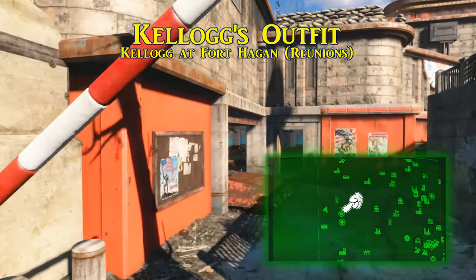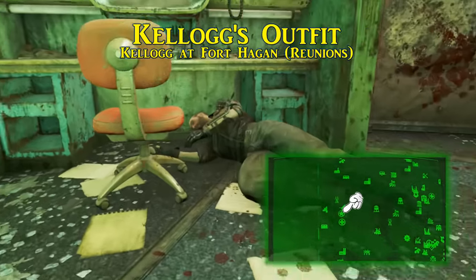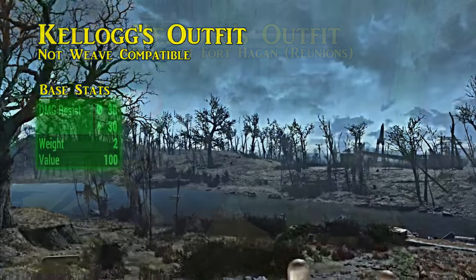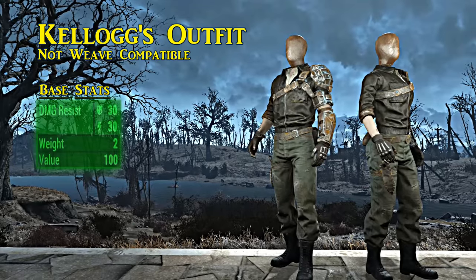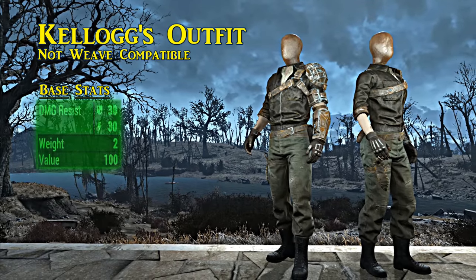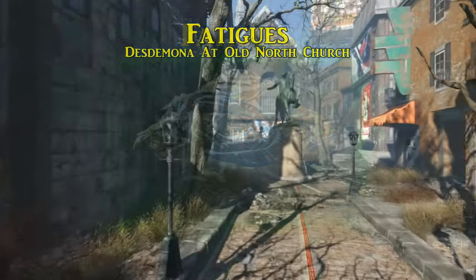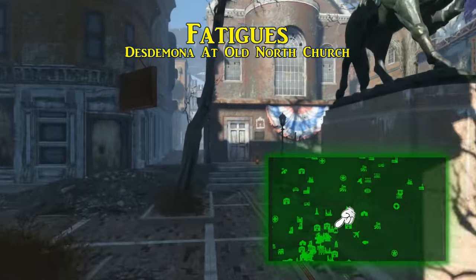Next, worn by the first enemy you make, is Kellogg's outfit — obtainable after defeating him in the main quest 'Reunions,' taking place in Fort Hagen. Kellogg's outfit has ballistic and energy resistances at 30 with no attribute bonuses. A pretty neat-looking outfit that a companion might better benefit from.